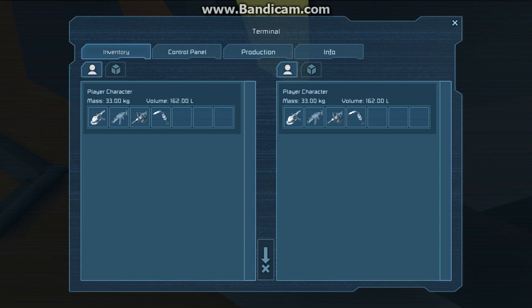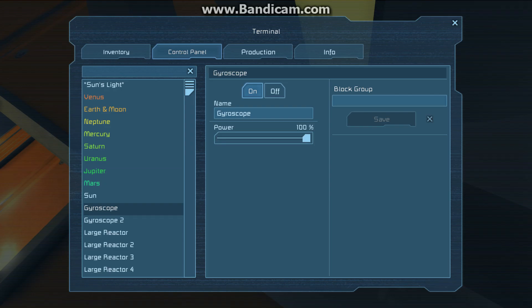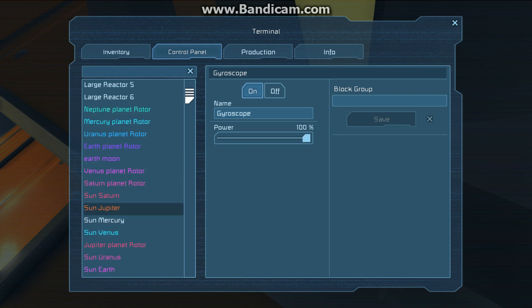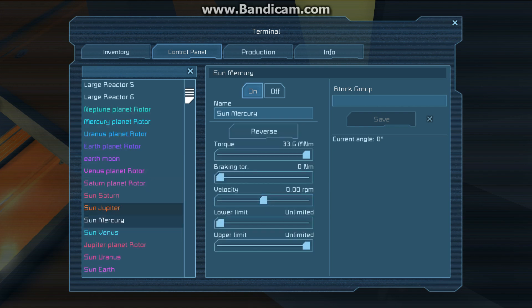The gyro is here only for interface purposes. Let's scroll down here. Mercury — Sun Mercury. There it is. You just go to Sun Mercury and then you set the velocity to 14.